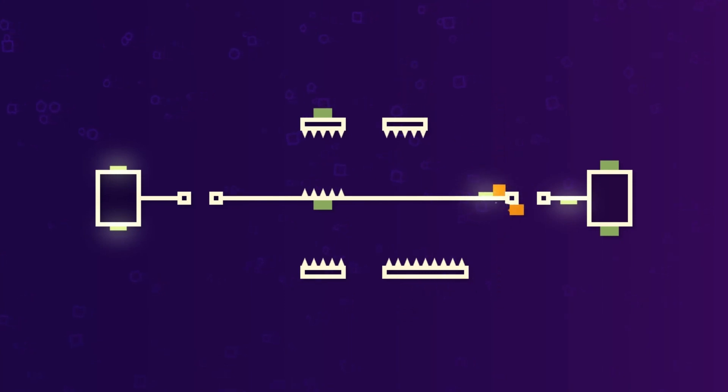They don't fall off at the same time. You have to do this, but then you hit the spikes. One little ledge gets me every time.